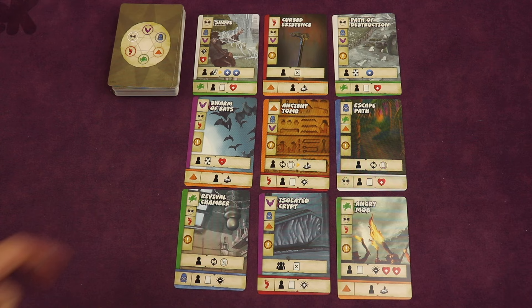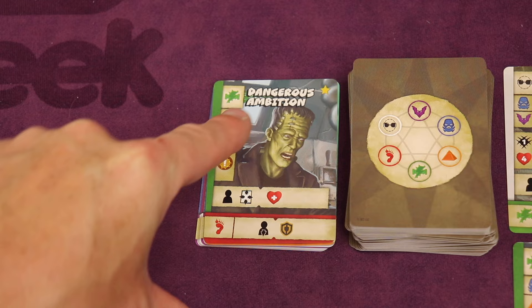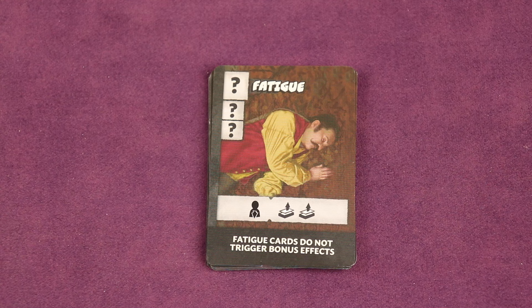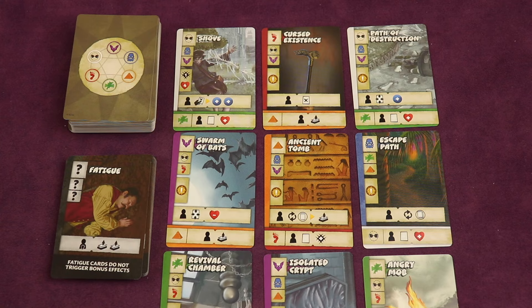From that deck, place a three-by-three grid of face-up cards as the initial purchase area. Then take all the rare cards — the deck with stars in the upper right — and shuffle them into the deck that now has just the common cards, making one full deck so that rare cards will come out throughout the game. Next, find the fatigue deck and use seven cards for each player — so for three players, count out 21 cards. The rest can go in the box. Place the fatigue deck next to the skill deck by the purchase area.